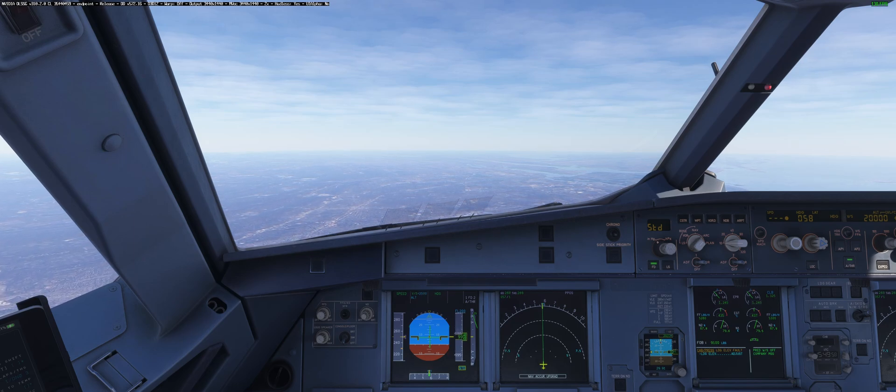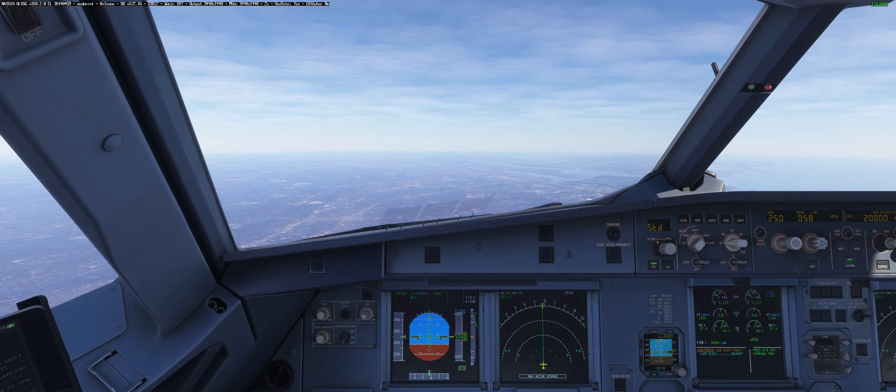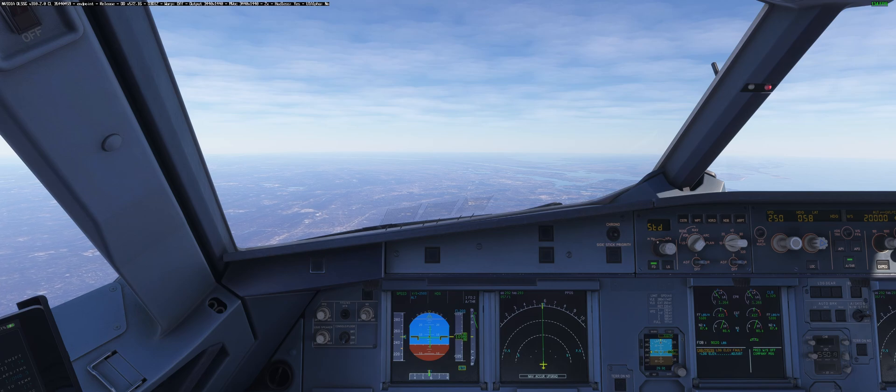Now this is different when you use a GA aircraft that doesn't have a glass cockpit, like the C152 — the WASM version, which is excellent by the way. If you're using the old steam gauges, you won't notice this. So that would be a great use case for DLSS, but in my opinion, that means nothing in the grand scheme of things.